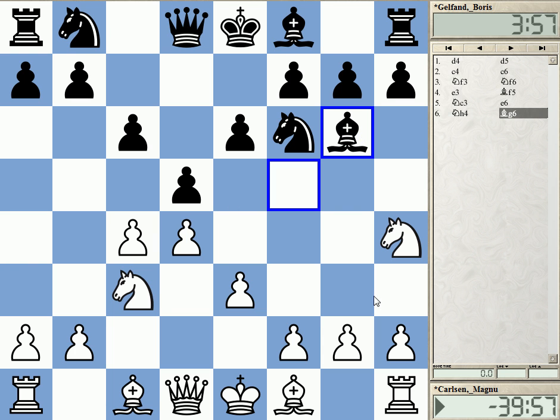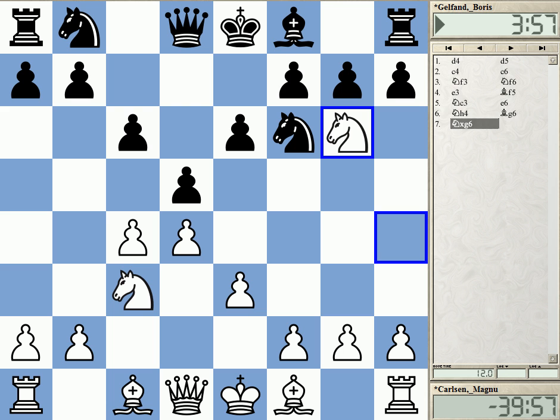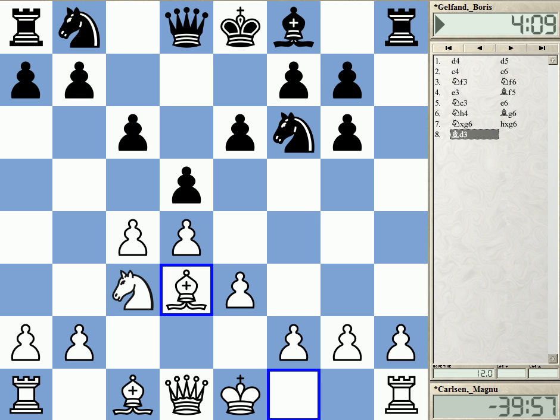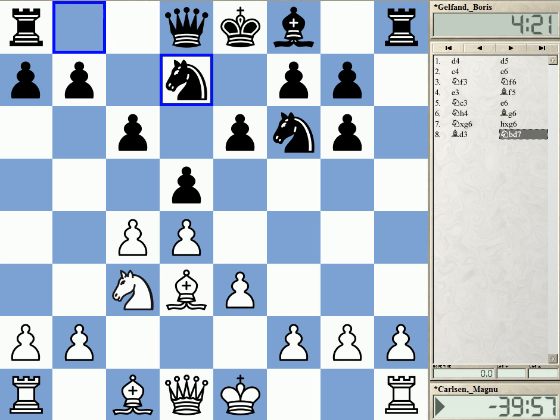Gelfand plays the simplest move, just to G6, where White will capture. White does not necessarily need to capture immediately, but Carlsen goes for that — just take the bishop pair. And now he played Bishop to D3. This is one of the possibilities, not a very common one. In fact, the way he's playing here is relatively rare, but it's still a possible line.